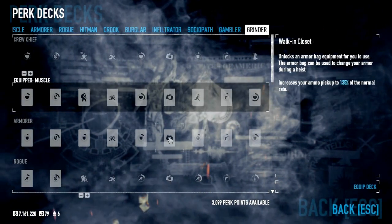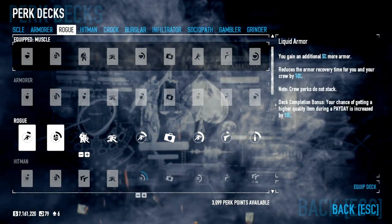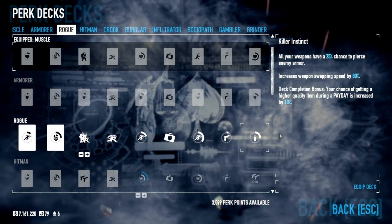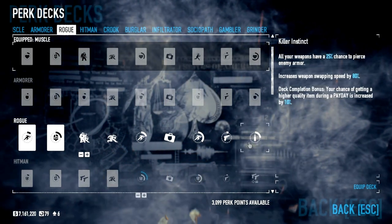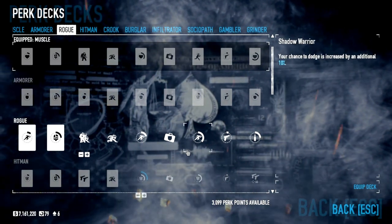When we tried it the first time, we used the Rogue Perk deck — which I don't have anymore because I was forced to start all over again. Using Rogue, it took us around four hours just for Day 2 alone. I'm not gonna talk about Day 1.